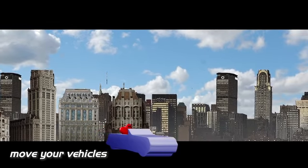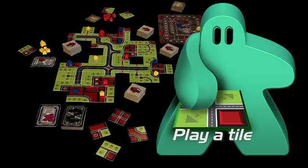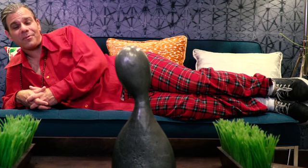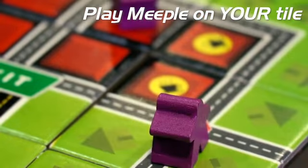This is also the part of your turn where you'd move any vehicles. Next, draw a tile and play a tile. Your tile must match all the surrounding tiles, both sides and corners. Play your meeple. Our meeples are called urbanites and big dudes. You can only play a meeple on the tile you just played, unless your action card says otherwise.